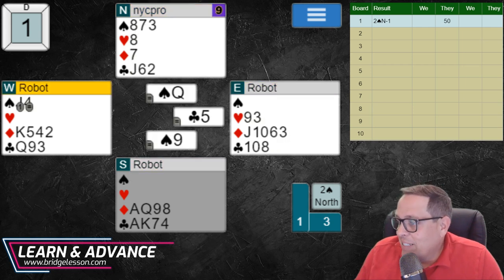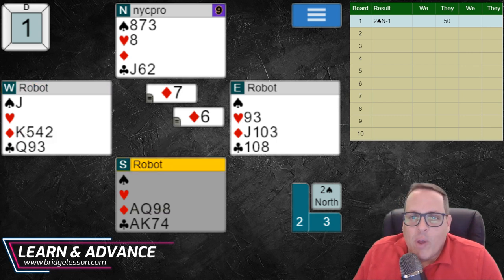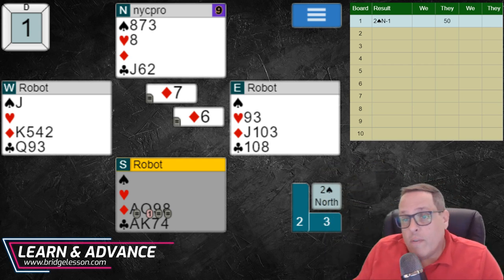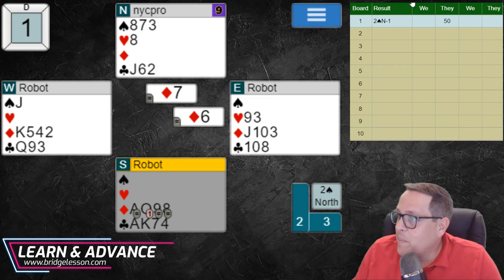I hate seeing that I could have made an overtrick and went down one. There's where we went wrong, folks — it wanted us to take this deep diamond finesse or rough out diamonds. Apparently we could have played ace of diamonds, diamond ruff, club to the ace, diamond ruff, club to the king, diamond ruff — and that could have been successful as well. It looks like a good pathway to eight tricks because when executing this play, we're leading towards this hand and the trumps are over here. I could have found a way to make this one.